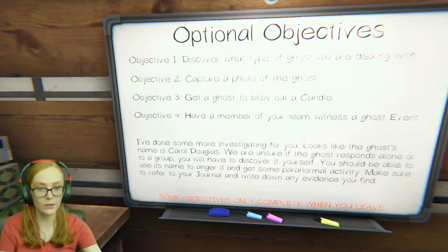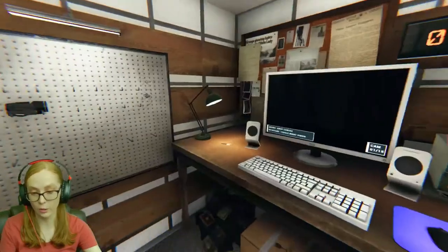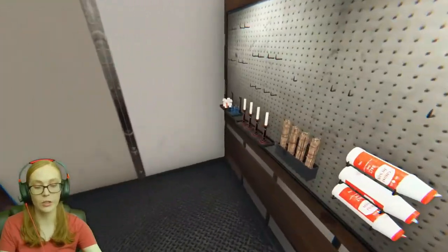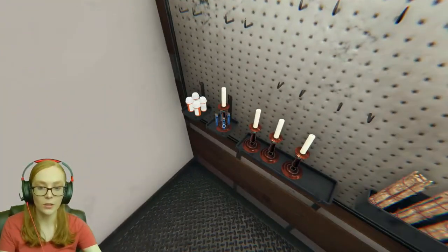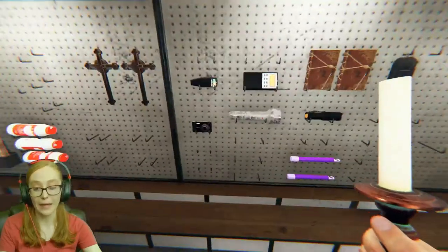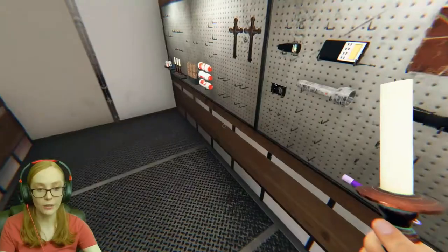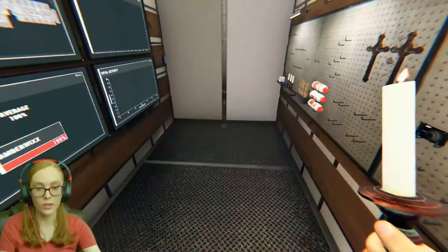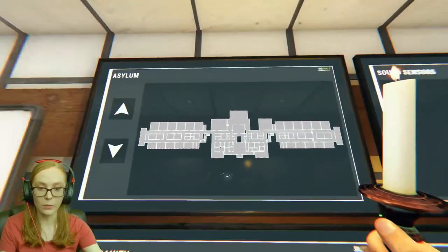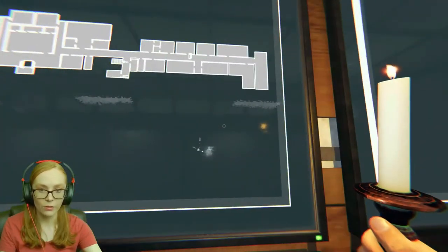So we have Carol Douglas. We need to capture a photo — can't do that. A lot of candles we can do, and witness a ghost event also. I've jacked up the brightness as much as comfortably possible so that when we're walking around maybe there's a chance we can see things. We're gonna take in a candle, a lighter, and a glow stick.